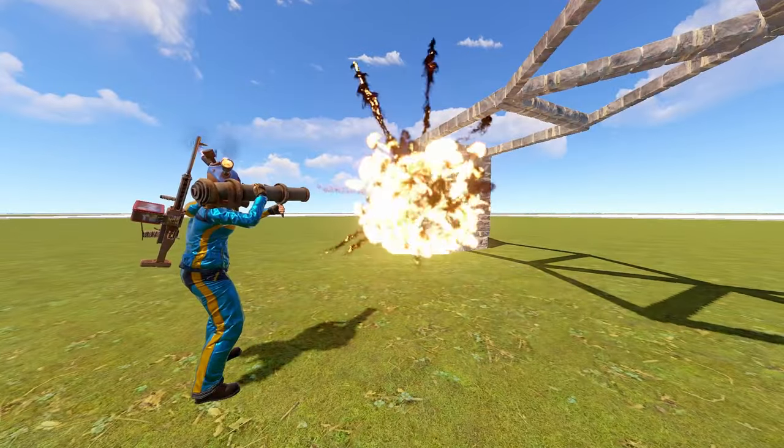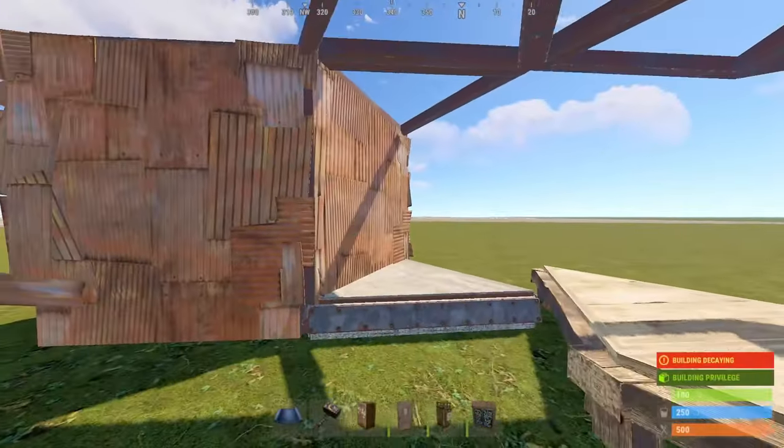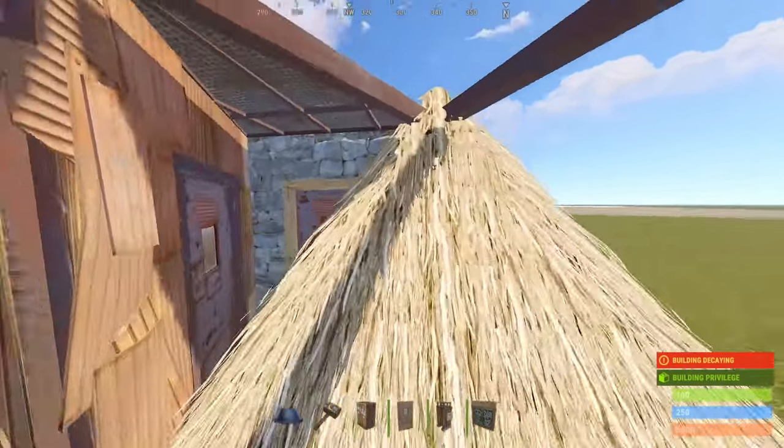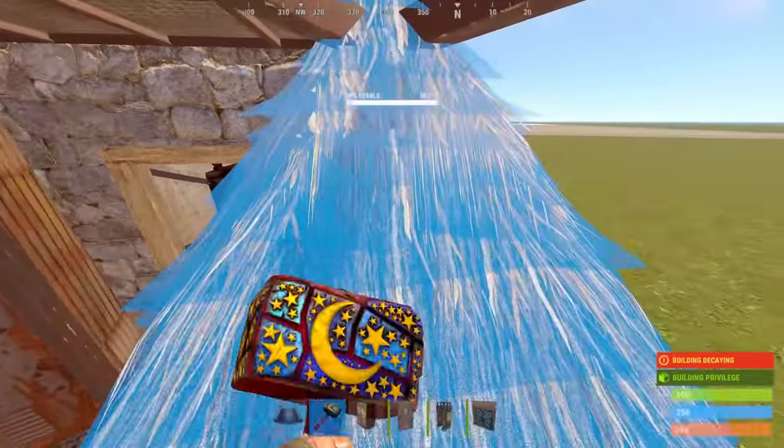Are you tired of your external getting raided? You should be building this bunkered external. To open it, place a triangle roof here. On the left we have the TC itself, and on the right is a great place for a battery or to stash some precious loot.